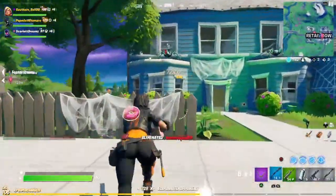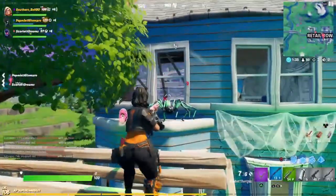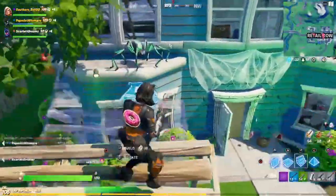We saw a lot of SkyBases attempt to crumble during Fortnite Mares, and Stark Industry has a solution. Blast off with the new and improved jetpacks found throughout the island — new and improved jetpacks to look out for.